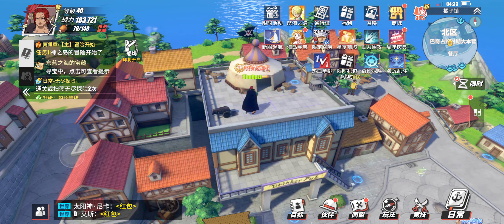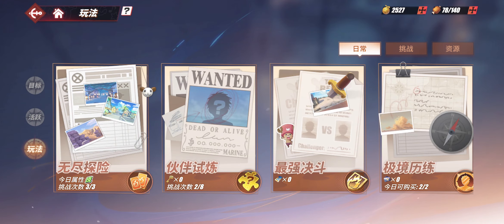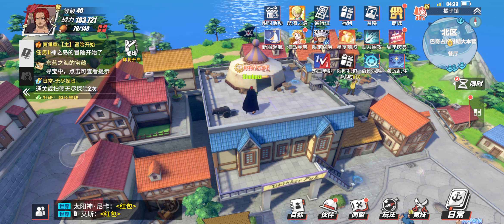Welcome back to another One Piece Fighting Path gameplay. Today I'm going to make a thorough explanation of each of the little menus and what everything does. I'm going to explain everything as good as I can, very detailed. I won't be using the translating app while recording because it overrides my screen recording when I use it from my phone. But since I know almost everything on the screen, I can show you everything. Let's get started.